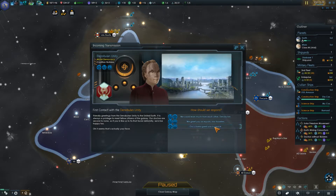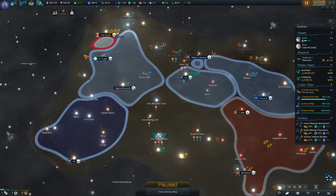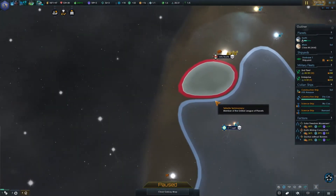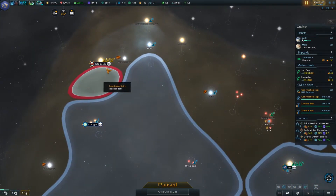Our citizens greet you in peace. Alright, let's pause here — these guys should like us already. They're a little tiny empire here. This is the race that Dr. Phlox was from — he was in Enterprise.